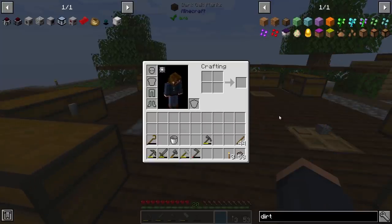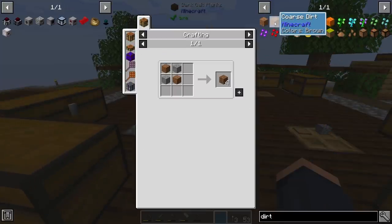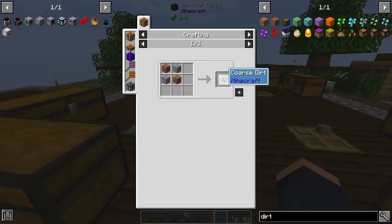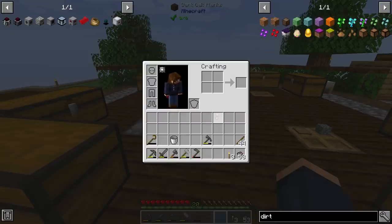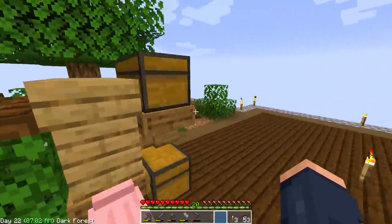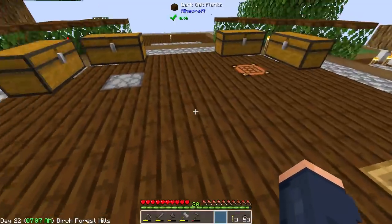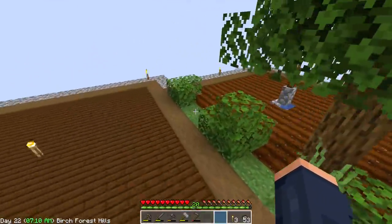I think dirt can be created by tilling. You can create coarse dirt, which gives you four, and then you till the dirt and it turns into regular dirt. That is one way you can do it. I just went ahead and used the automation process I was using before with wood clippings. So I just farmed all the wood right here, and we're ready to go.